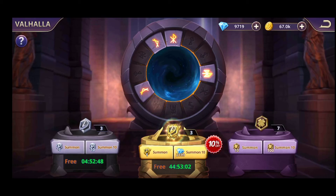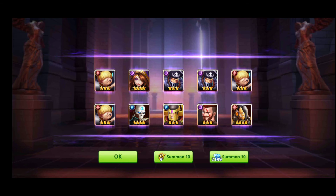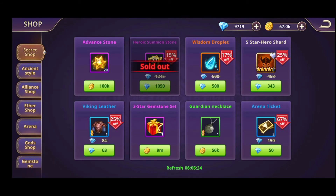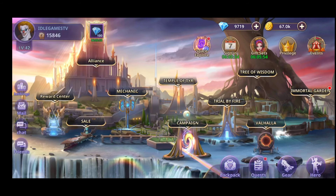Let's do 10 summons and see what we get. Okay, nothing — it happens. So as you can see, don't consume the gems directly; please believe me, it's worth waiting. Because if you wait and you don't consume 2,200 gems on direct summons, you're gonna have an extra 100 gems every 10 summons. With those extra 100 gems you will be able to do 110 summons instead of 100 — so definitely waiting 10 summons is a good thing, and your chances will increase.